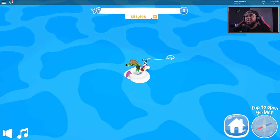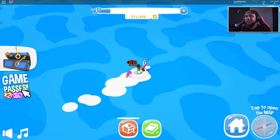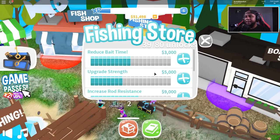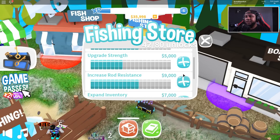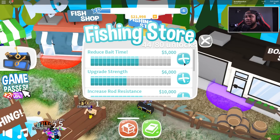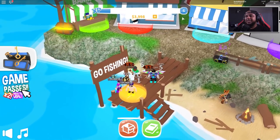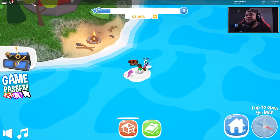I should have upgraded myself more. Got the tiger fish. Let me go home and do some upgrades because I'm trying to level up out here. Bait time - 3000, stuff costs so much now. Cash bonus, upgrade strength, rod resistance. I mean, we're pretty leveled up guys - I must say, we're doing our thing out here on the fishing simulator!